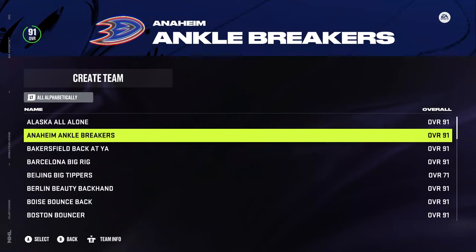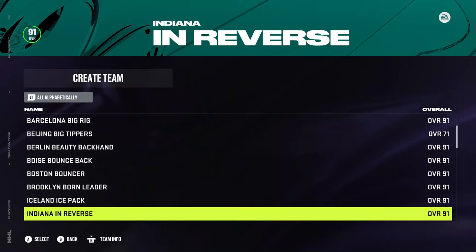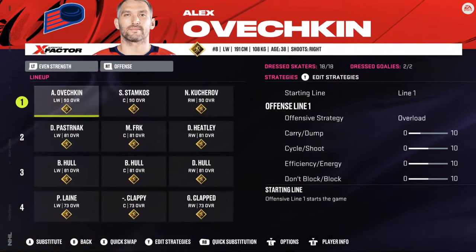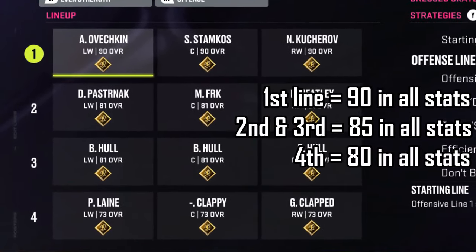First, we have to create the 42 custom X-Factor teams. I am going to pick 12 teams out of the 42 that will be directly added to the playoffs, and then the other 30 teams I'll throw into a league. The top four — the teams that make it to the conference finals in that league — will join the 12 teams in the playoffs, played in a regular playoffs mode. For example, one of the teams I've picked is the Oklahoma one-timers, with the golden one-timer ability.